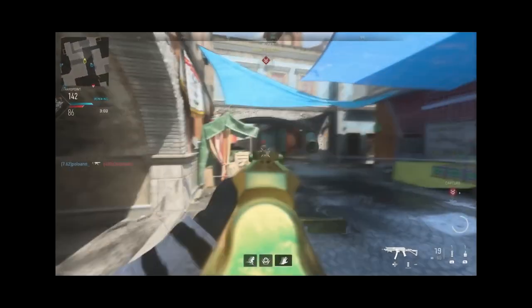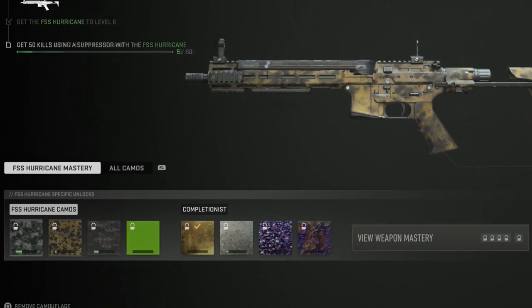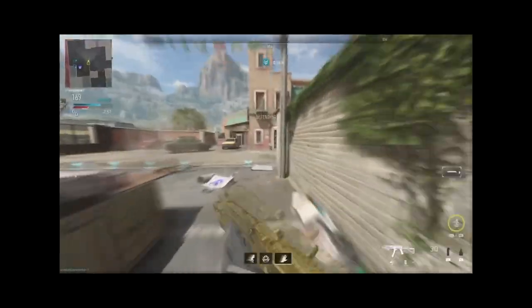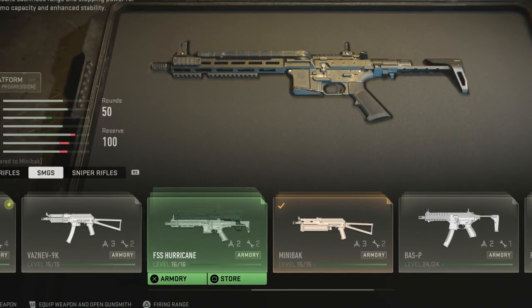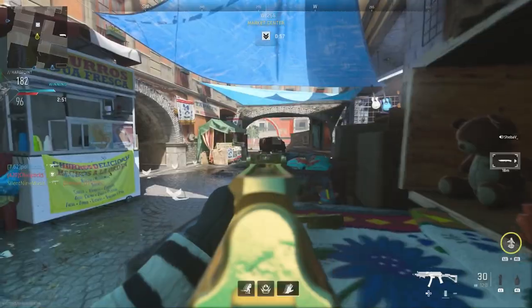Today we have a video on a camo slash XP glitch. There are going to be two XP glitches and a camo glitch. As you can see I have this gold on my gun but it's not unlocked. I'll show you two insanely OP XP glitches if you still need to rank up your weapons and get them to max rank for the camos. First I'll get into the XP glitches, then the camo glitch.